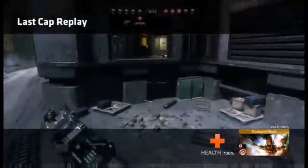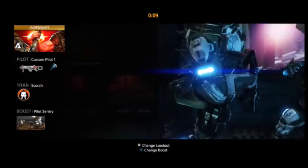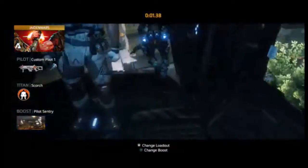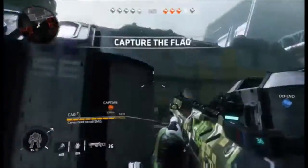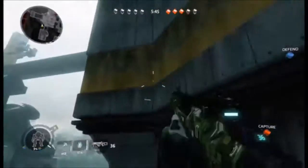But there's a small possibility of us coming back. My titan is Scorch — I'm not very good at that, I should probably change that. Go on the left side, high up, see if I can sneak around here and be the first to get to the flag.